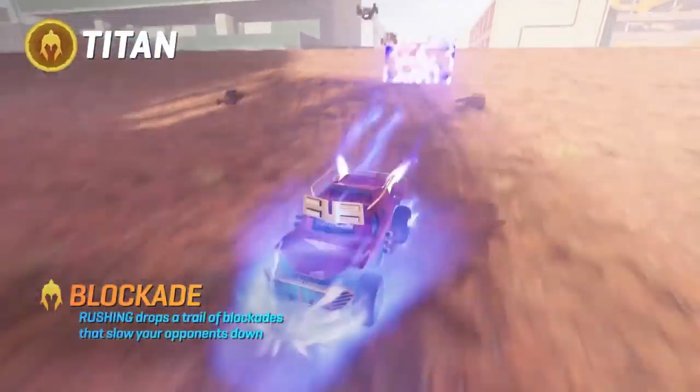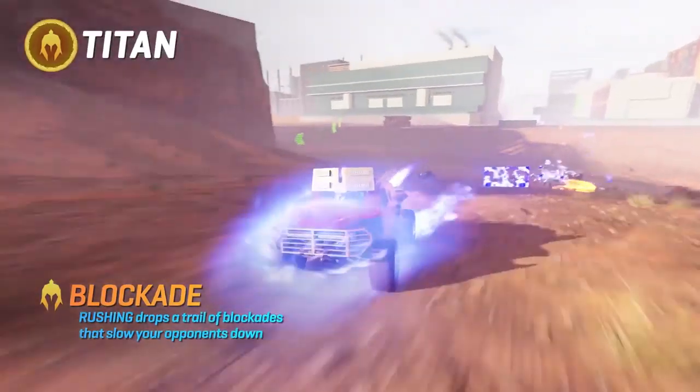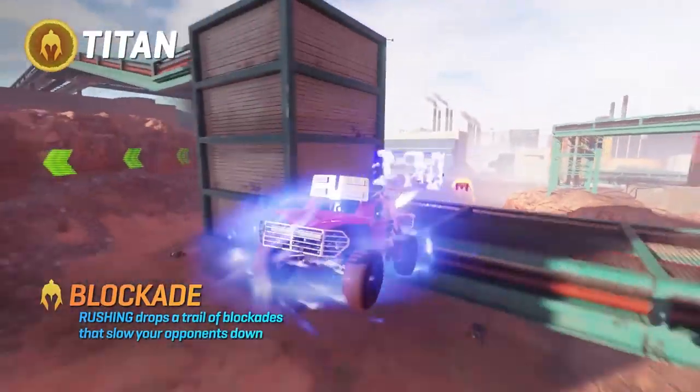Blockade. Activate your rush tank and leave a trail of speed killers to set up some sitting ducks for your team.